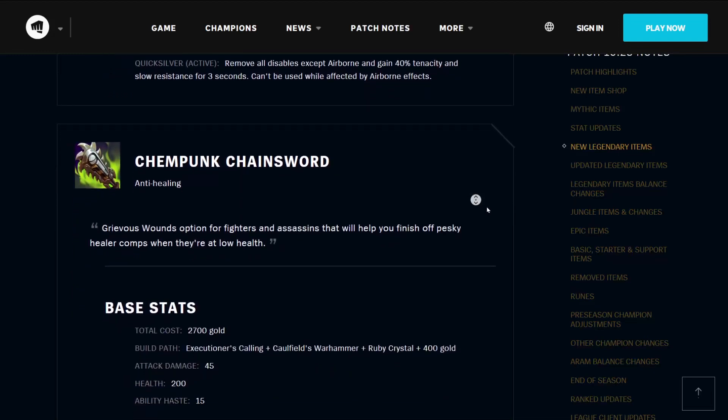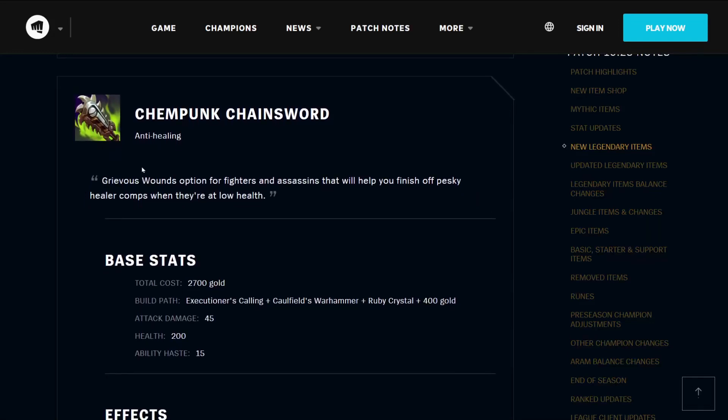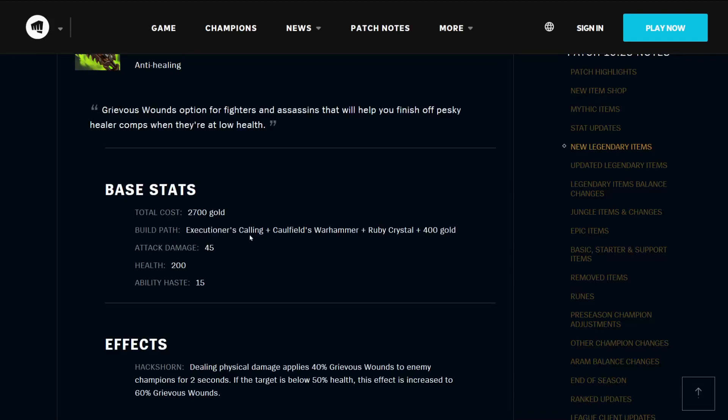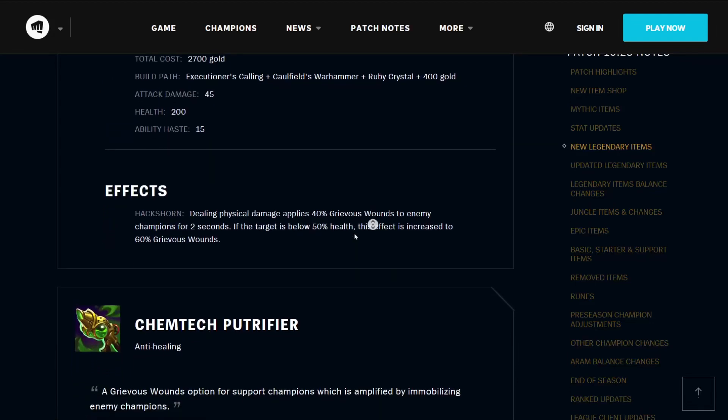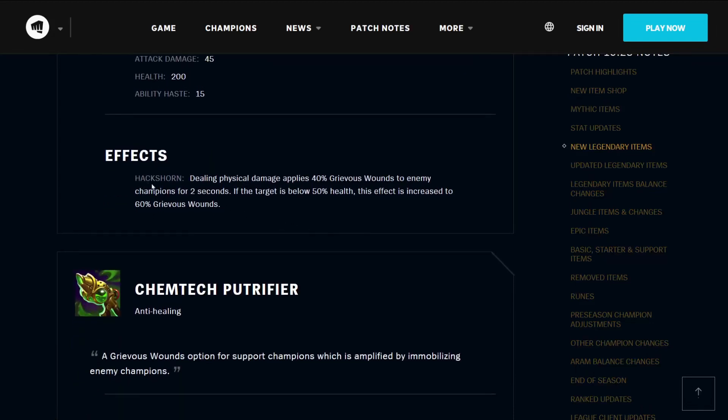The Chempunk Chainsword is an anti-healing item — a Grievous Wounds option for fighters and assassins that will help you finish off pesky healer compositions when they are at low health. It costs 2700 gold, builds from the Executioner's Calling, Caulfield's Warhammer, a Ruby Crystal, and 400 gold. It has 45 attack damage, 200 health, and 15 ability haste. Its effect Hackshorn means that dealing physical damage applies 40% Grievous Wounds to enemy champions for 2 seconds, and if the target is below 50% health, this is increased to 60% Grievous Wounds.